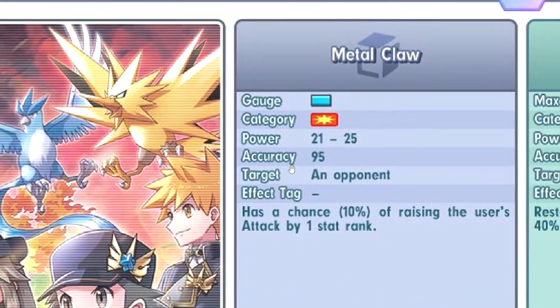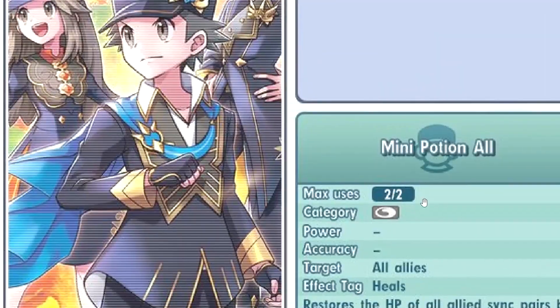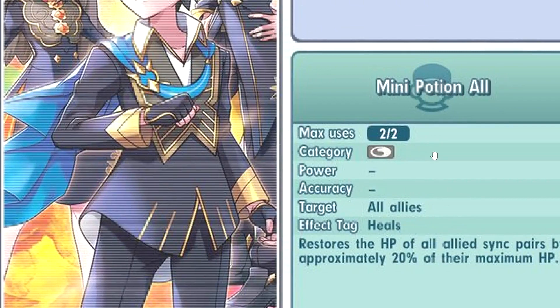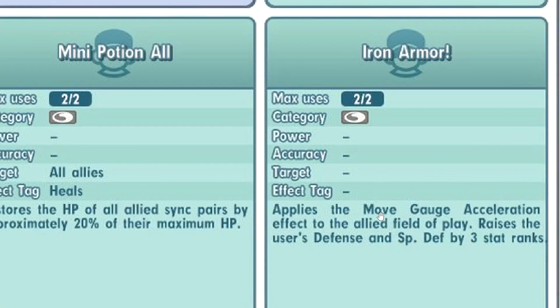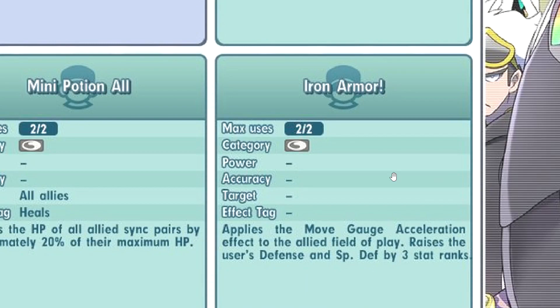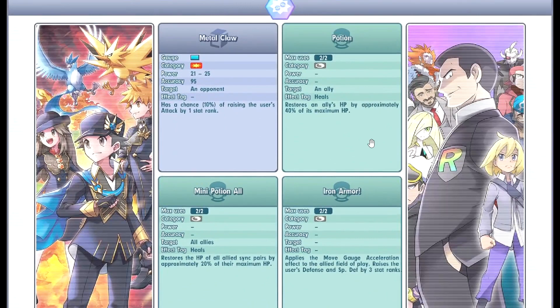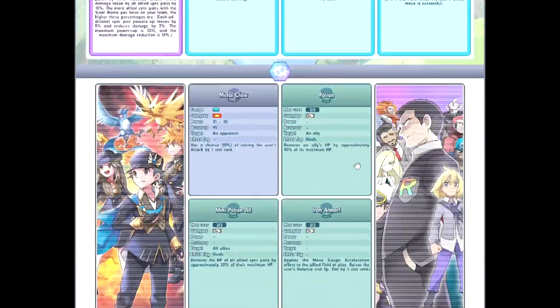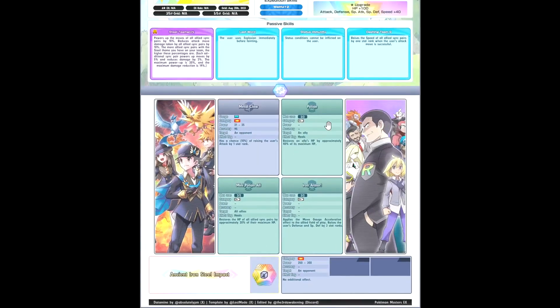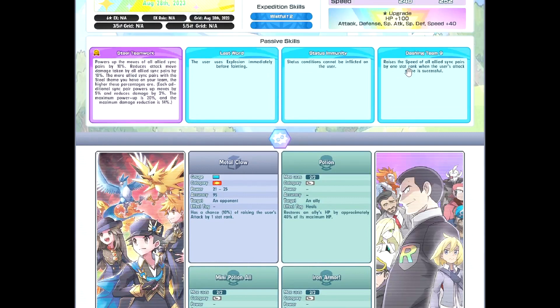First move is Meteor Cross — 1 gauge move, always nice to have. Divide aggressive will suck a bit but 10% chance gives +1 attack to yourself, which is kind of whatever. He has Potion and Mini Potion — double potion. Iron Armor applies move gauge elevation and braces, and plus your own defense — ratchet defense. So useless — it only increases yourself and you can't even target an ally. I guess you can tank. He has a lot of healing, but your team would be more useful than just buffing yourself.